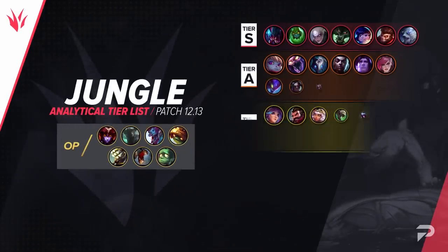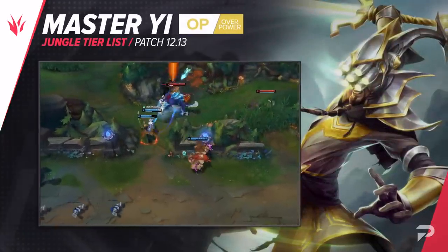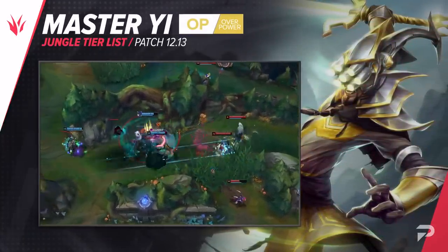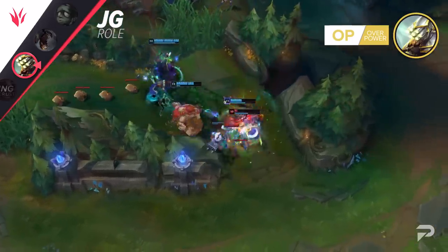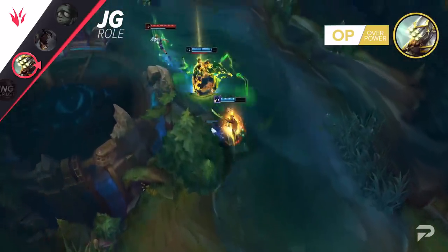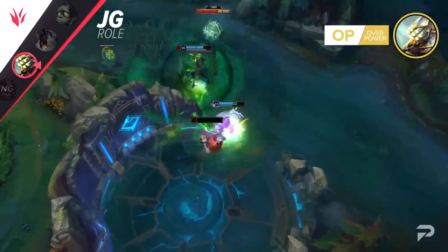Now for the jungle. We knew that Master Yi's buffs were going to give him a lot more skill expression, but we severely underestimated just how OP they would be. Even after being immediately hit with hotfix nerfs, he's still super super strong — that's just how over the top the buffs were. He scales so much harder now that you can safely blind pick him in pretty much every single game. He still lacks early presence, so obviously there will be games where your team loses so hard early that you don't get the chance to scale, but as long as you aren't inting, there's a good chance you can carry most of those games even when behind.